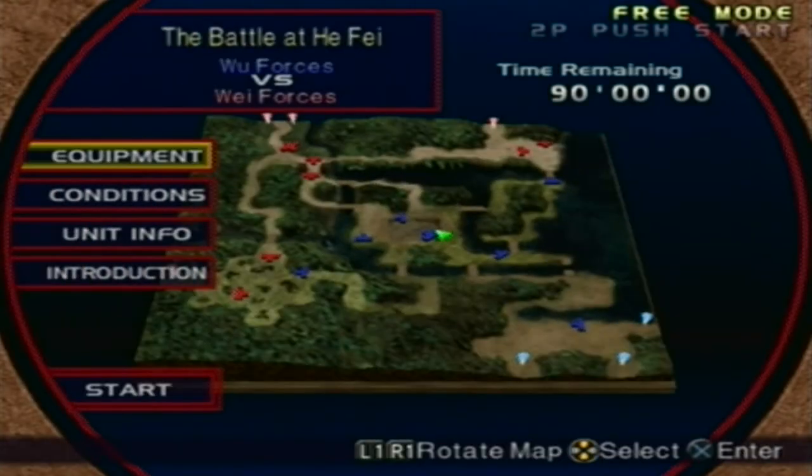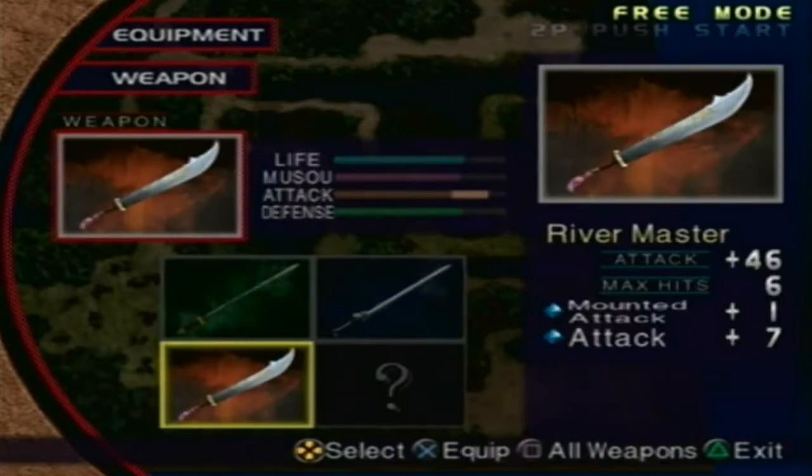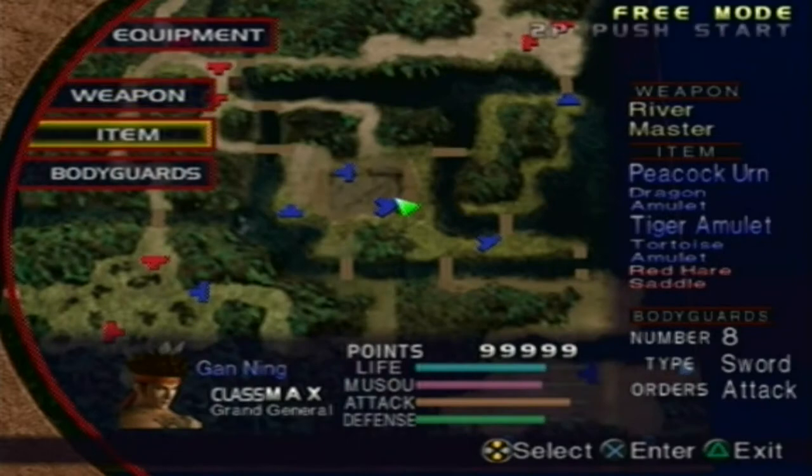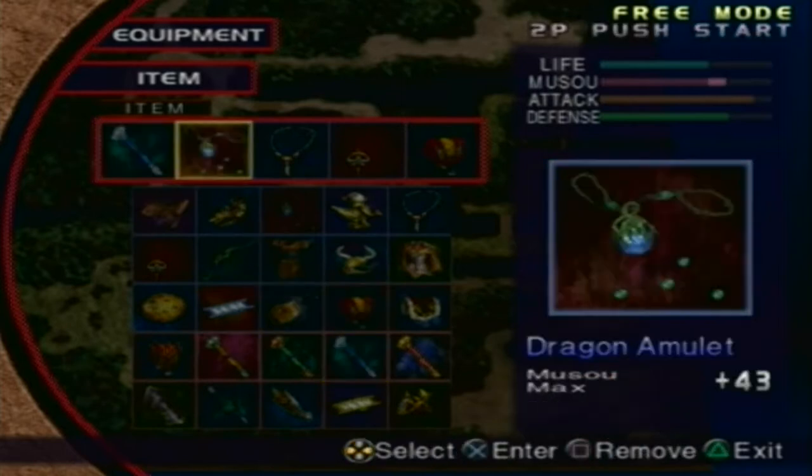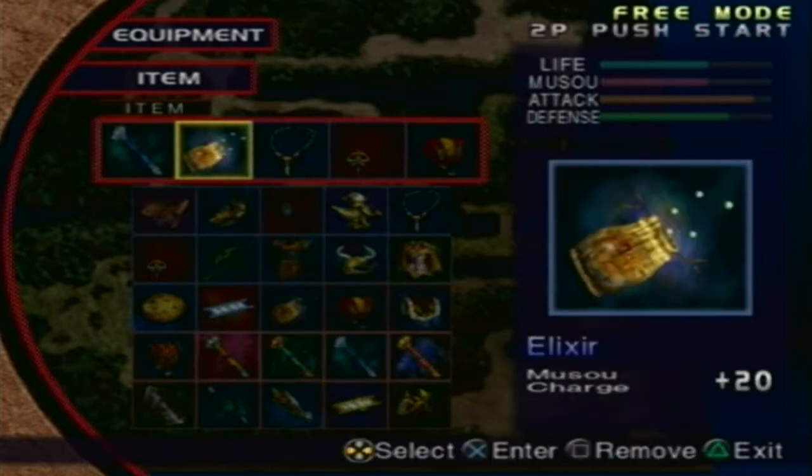The level itself depends on whether or not Zhang Liao retreats and rushes the commander. If he doesn't, it will be easy; if he does, it will be a little bit of a hassle. We have a River Master with Mounted Attacker 1 and Regular Attacker 7, and the same five items — bodyguards we're gonna keep at eight.